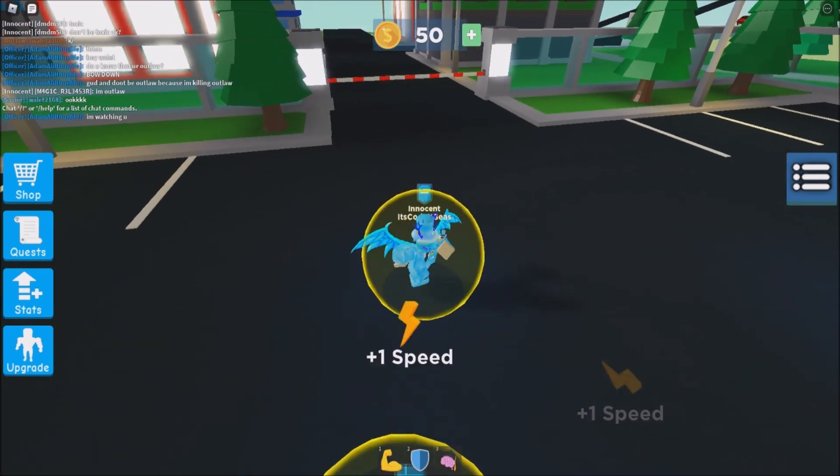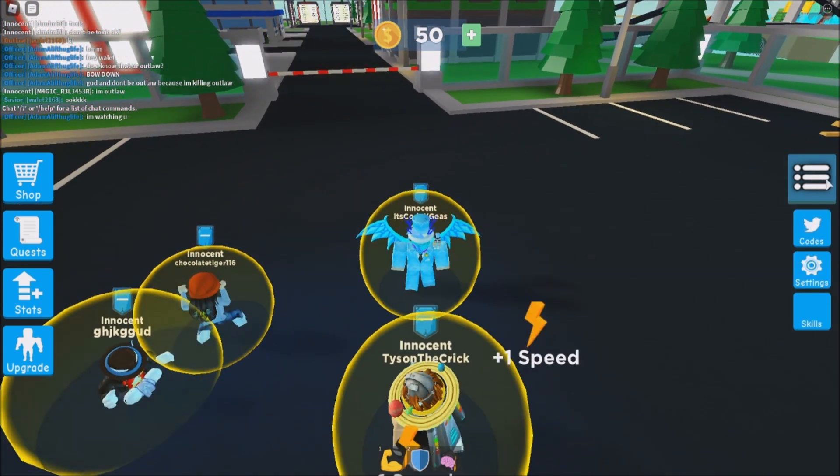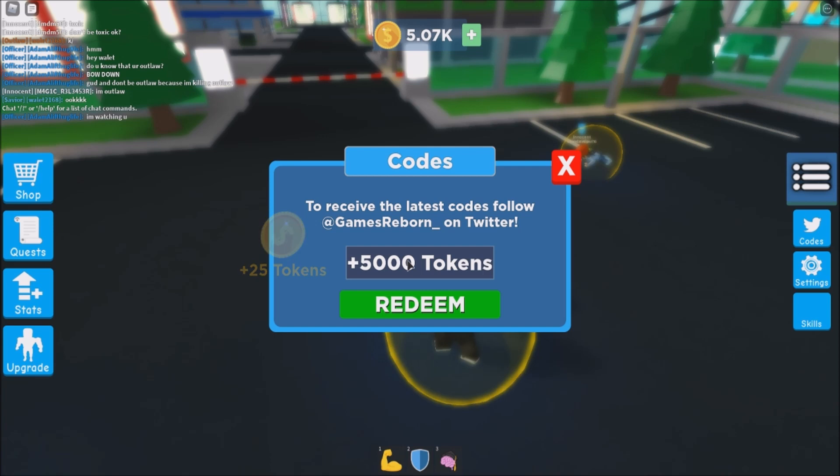So for the first code, click the three lines or three dots and you will see a code input right there — just click that. For the first code, just type 'mobile tokens' then click redeem. We got 500 tokens — okay, that is a lot of tokens!